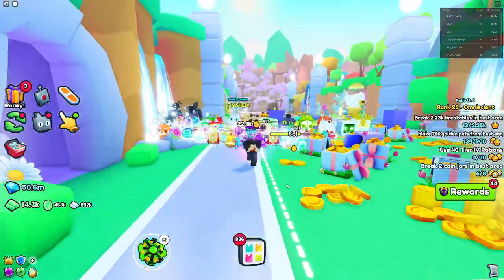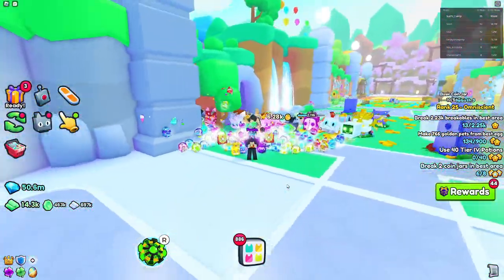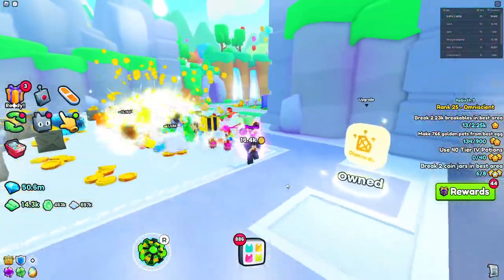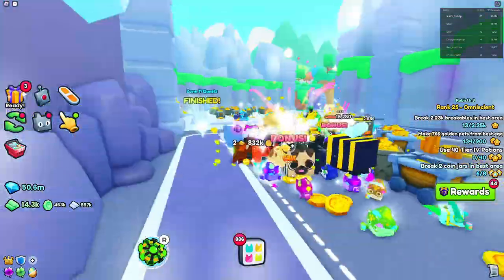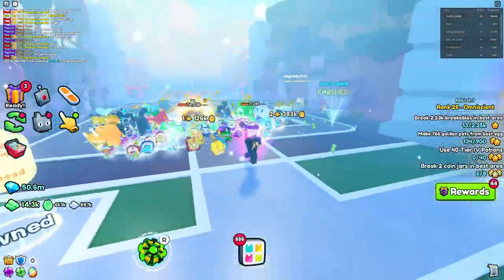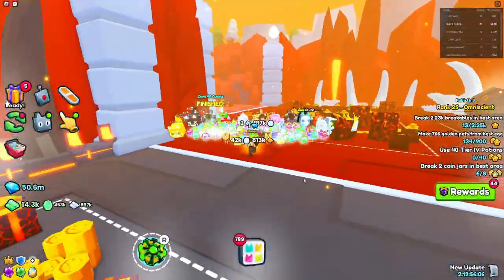Out of all five huge pets covered in this video, if you're wondering which one is easiest to collect, it's going to be the Huge Fossil Dragon, because that one gets the most copies every single day, making it most likely the easiest one to obtain. So make sure to go for that huge if you want something easy.